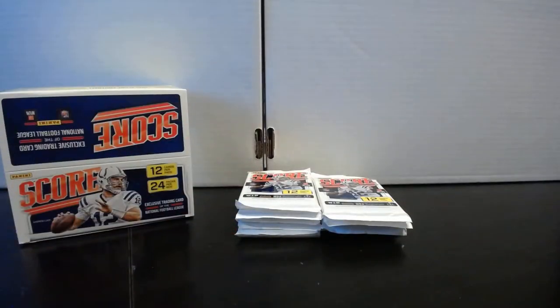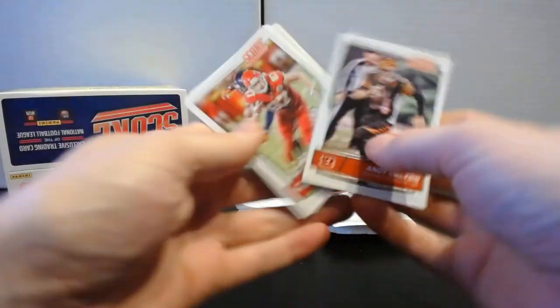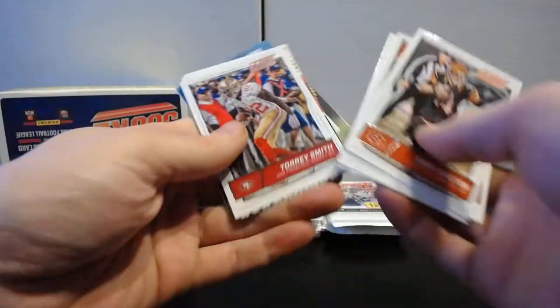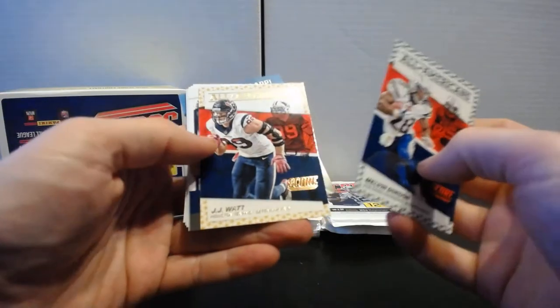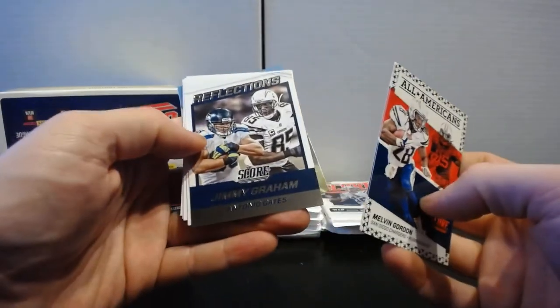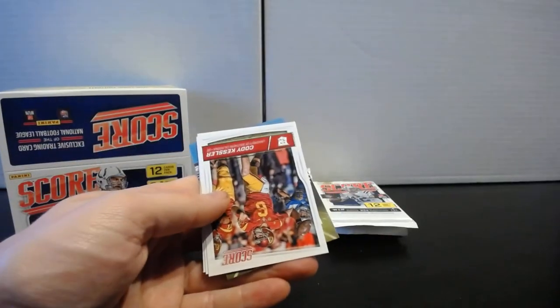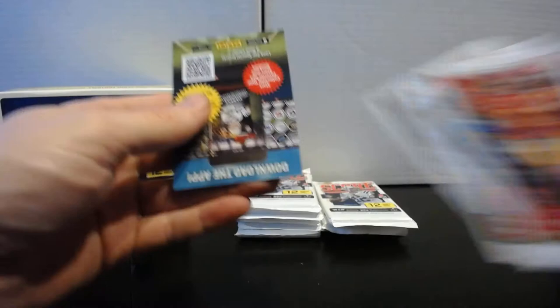Pack seventeen: Andy Dalton, Travis Kelce, Charcandrick West, Antonio Andrews, Tori Smith. All-Americans Melvin Gordon, All-Americans JJ Watt, Reflections Jimmy Graham and Antonio Gates, Toe the Line Steve Smith. Rookies: Cody Kessler, Paxton Lynch, and Demarcus Ayers.